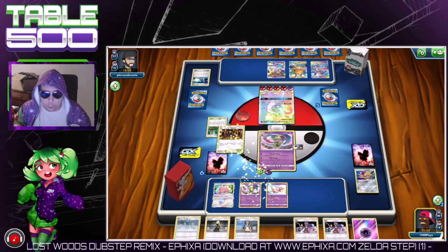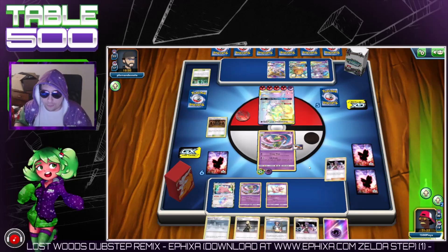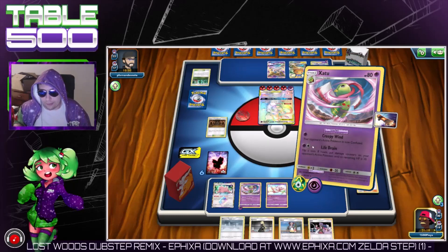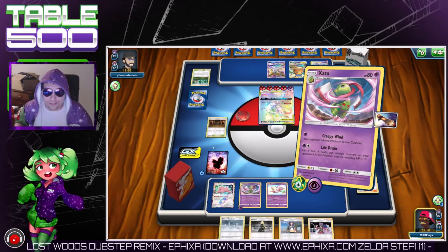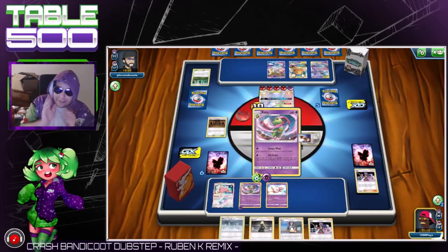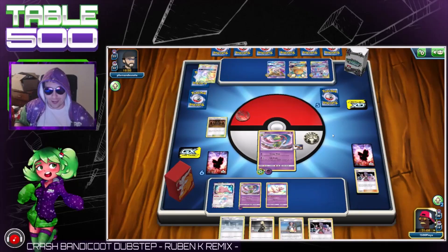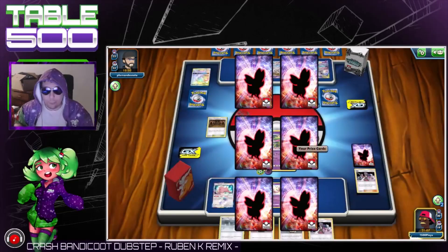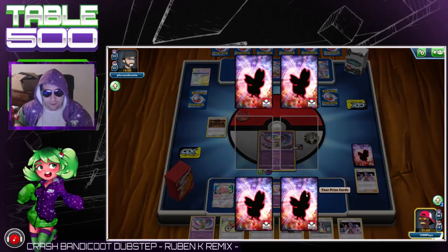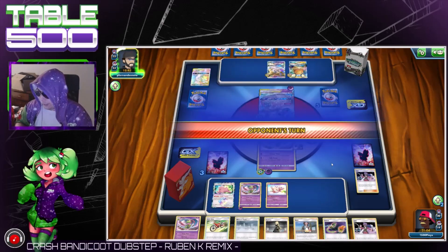Here we go — you're going to see the magic happen. We're going to drop the Shrine on them, drop the Will on them, attach the energy, and then we've got the Life Drain. We're going to call heads, get lucky, hit the heads, Shrine damage ticks, get the knockout — three prizes for us, let's go!